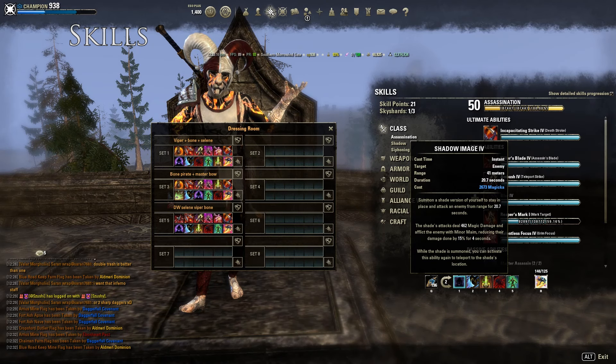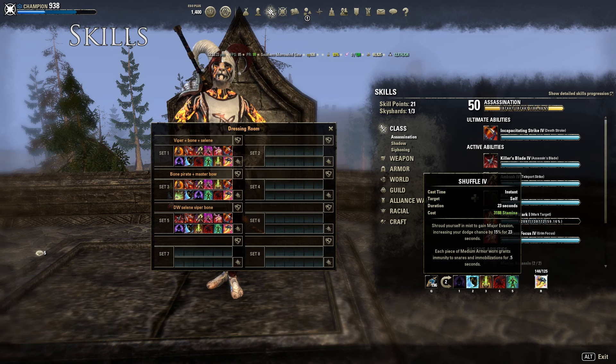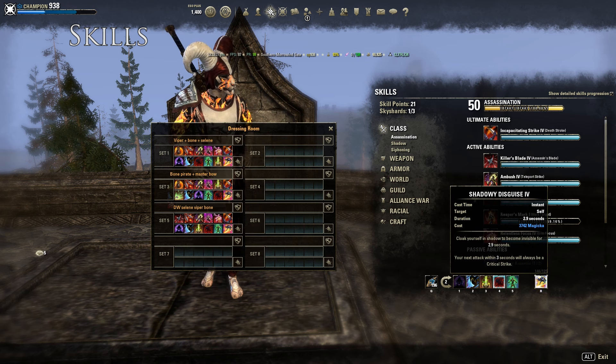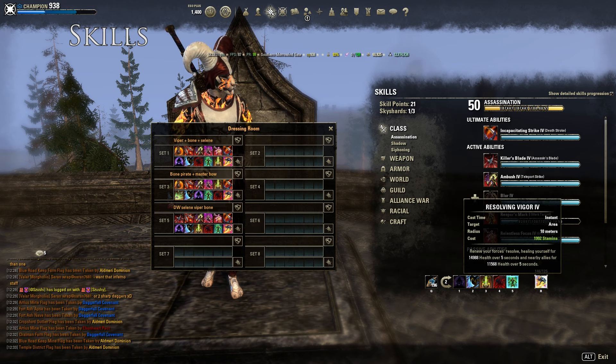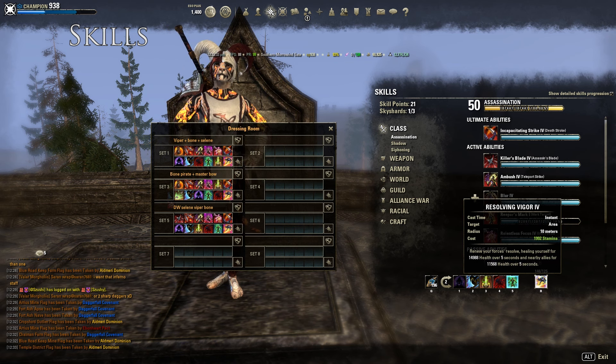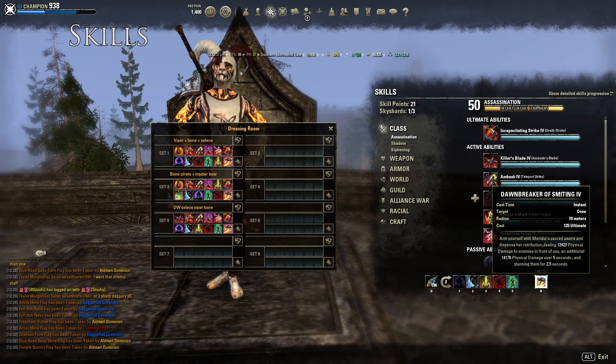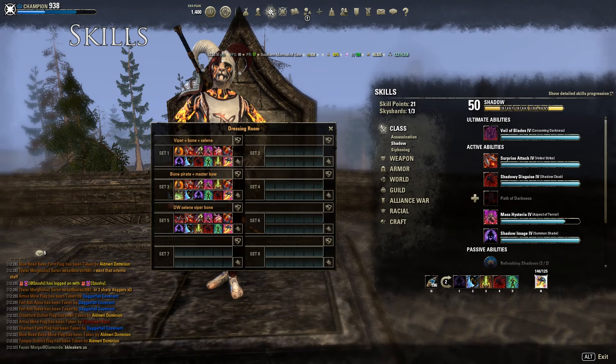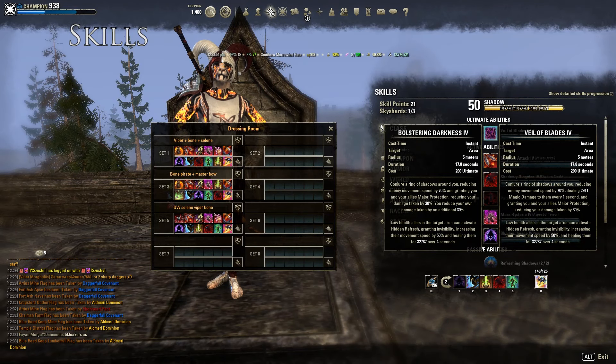For the back bar: Shadow Image — this is how you get out from zergs, one of the best skills in the game for dodging zergs. Shuffle, of course — got nerfed as well but it's still pretty good. Rally is your burst heal. Cloak of course. Vigor is your DoT heal. And there's a flex spot here — you can put Dawnbreaker of Smiting for AOE, or Two-Hand ultimate if you like that skill, or Berserk Strike, or even Whirlwind of Blades which gives you Major Protection and is really cool in tight areas.